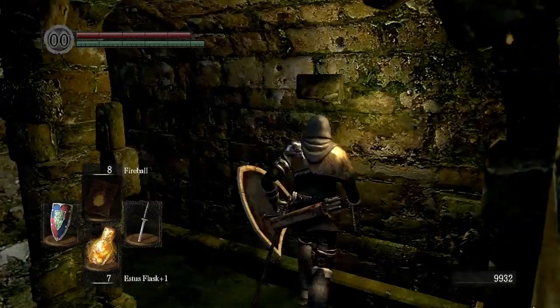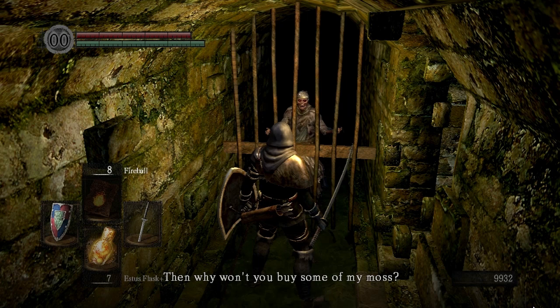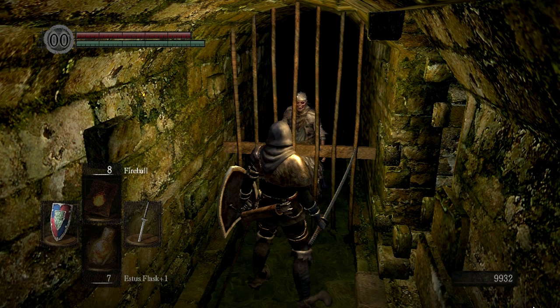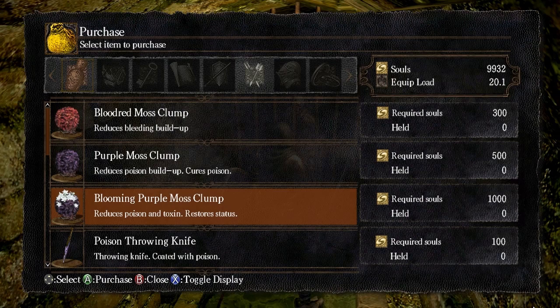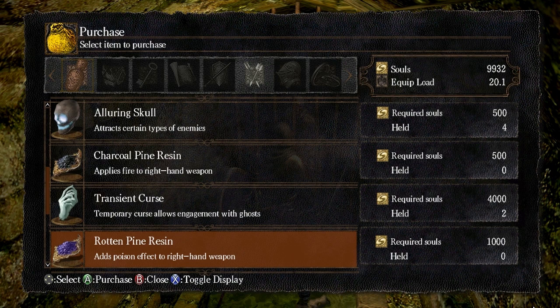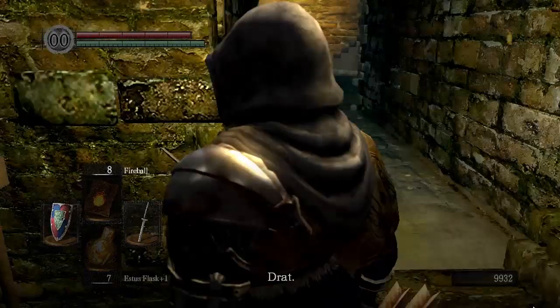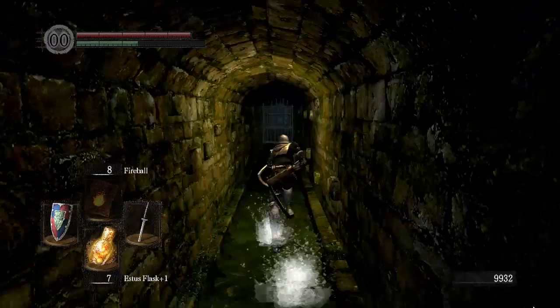I have some equipment that I want to acquire first. This vendor right here — this NPC — will sell you some really important items, so take note of where she is. She sells some really important stuff. Most importantly, this blooming purple moss clump, which reduces your toxin. Toxin is one of the worst, most annoying status ailments in the game. You want to get some of those if you can now. And you also want to get some purging stones — not for the immediate future because we still need to go back and buy the Seal of Artorias for 20,000 souls — but keep in mind where she's at, because we need to come back here eventually to get blooming purple moss clumps and purging stones to cure the curse status and the toxin status.